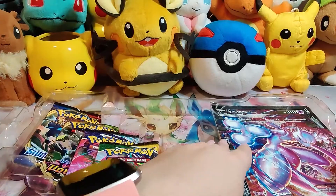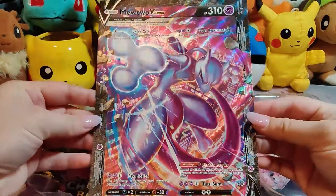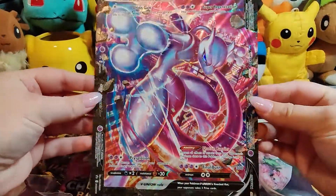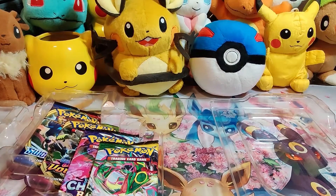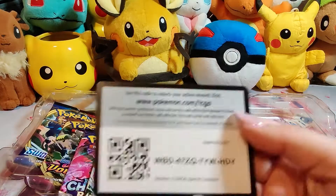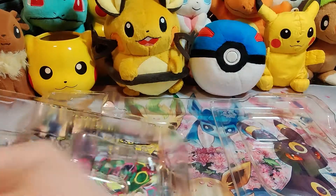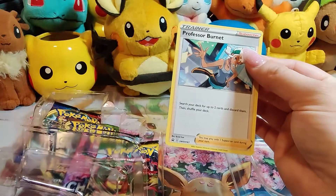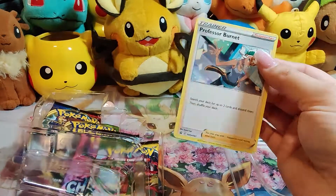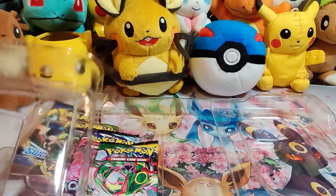I'm going to start by pulling this out — look at that, that looks really cool. Set this to the side somewhere safe. And now I'm going to get you the code card, because I'm not going to use it. Something really cool about these new V Union cards is that this comes with something called Professor Burnett, which allows you to search your deck for up to two cards and discard them, then shuffle your deck so that you can grab these cards from your discard pile if needed.